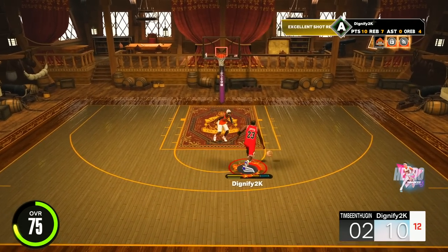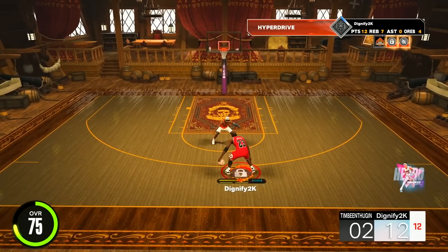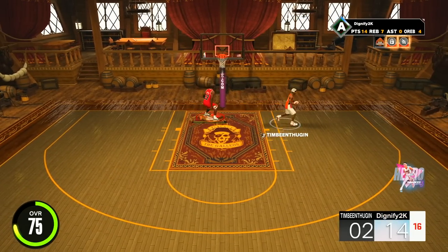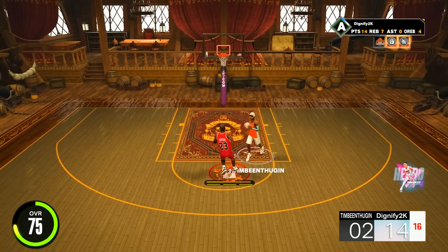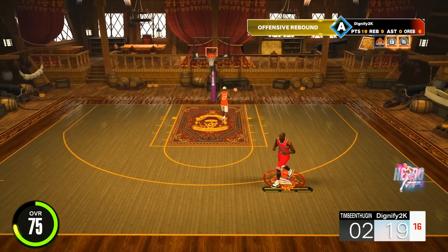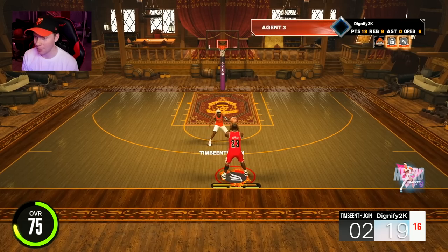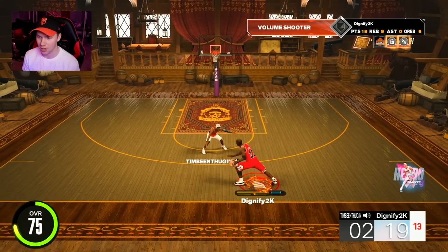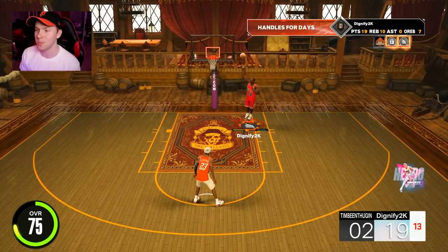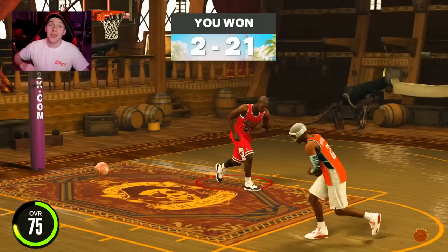A little aggressive behind the back — can we get a contact dunk? That's the only contact dunk I ever get. The people in the Galeón just give up so easily — dude, you're a 90 overall, I'm a 75 overall. The fact that you're quitting and giving up is kind of wild. I want to have some competitive games — I feel like I'm going up against 60 overalls for the most part, people just giving up. But hey, 75 overall Michael Jordan is out of the way.